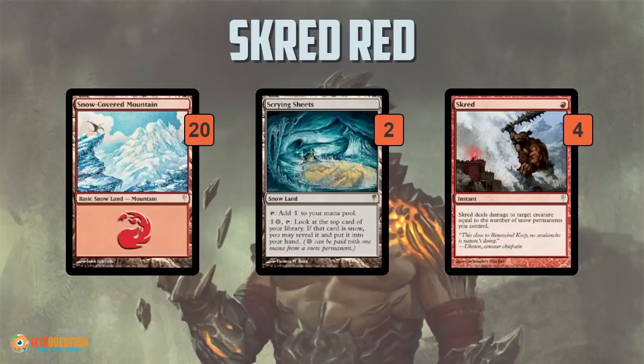You can also hit Scred off Scrying Sheets. Scred is the namesake card of the deck — a one-mana instant that deals damage to a creature equal to the number of snow permanents you control. In this deck, it's basically one mana deals damage equal to the number of lands you control, making it really one of the most powerful removal spells in Modern if you're playing all snow-covered lands.